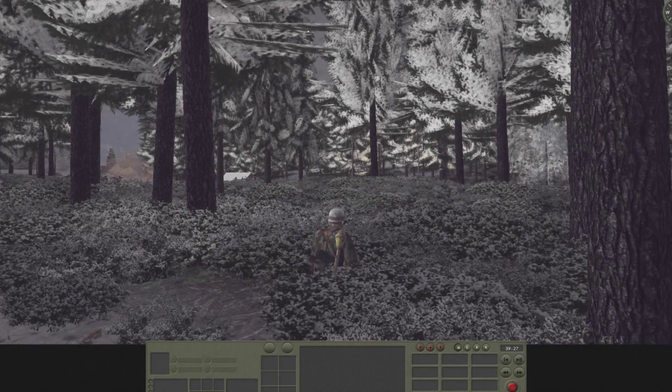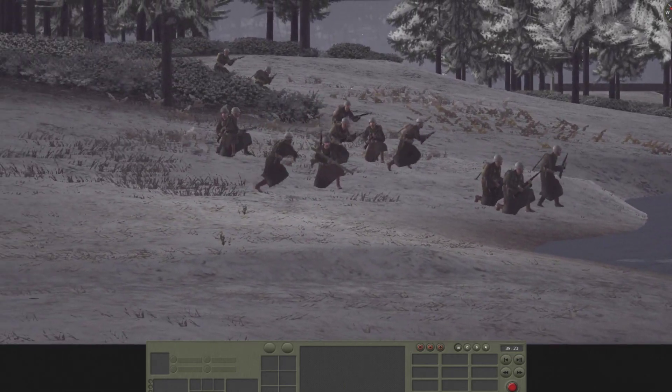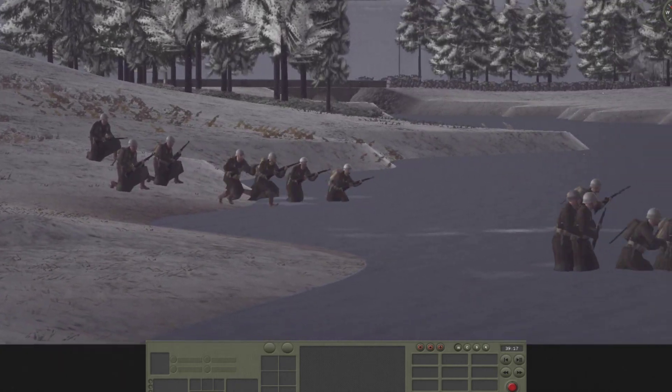The Germans are making their main thrust, but they're doing so in the face of my artillery barrage and continued shelling from my Sherman tanks. This is 2nd Platoon, recent reinforcements moving up on my right flank, crossing the river and taking advantage of the low terrain to stay out of enemy sight.